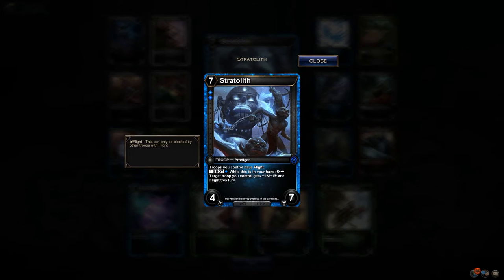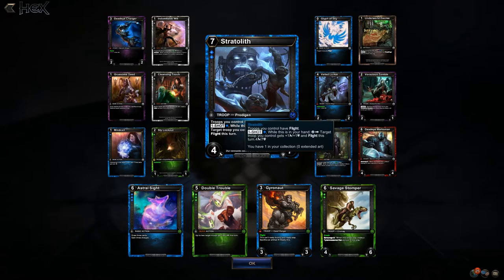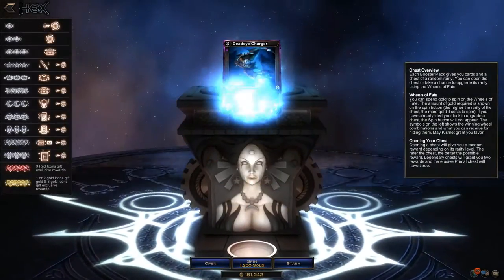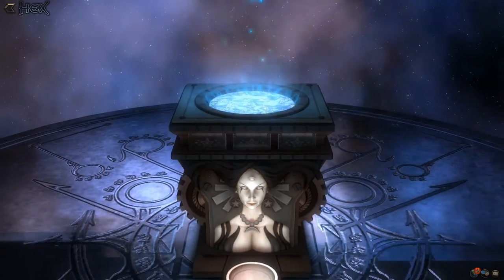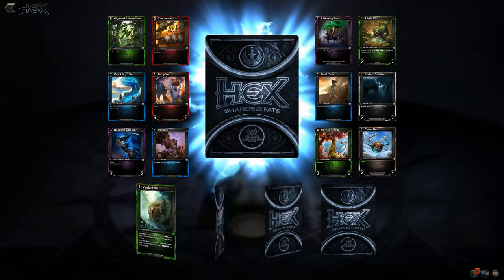Each of the shards now has what's called a Protogen — a troop that has a high casting cost, but does something for two resources while it's in your hand as a one-shot. It's a neat mechanic — one of those cool digital mechanics.